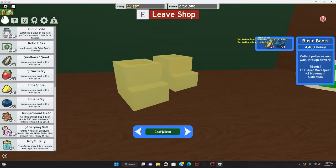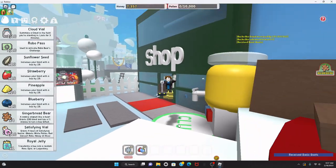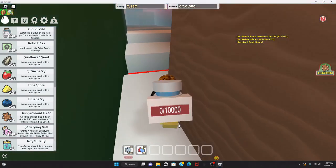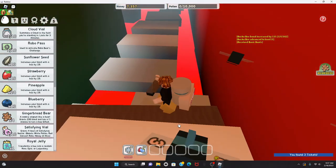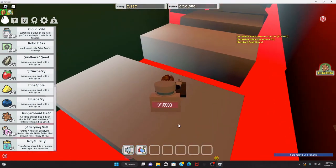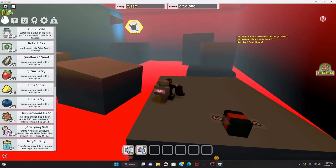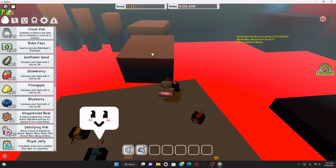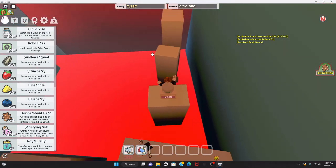Basic boots crafted — now I look cooler, I think! There are some tickets over here — looks like some parkour. I don't know if I can get there; that's a pretty far jump. Might need some better boots to get there or something. Hey, a royal jelly! I've got two royal jellies now — I'm gonna see if I can buy another basic egg.